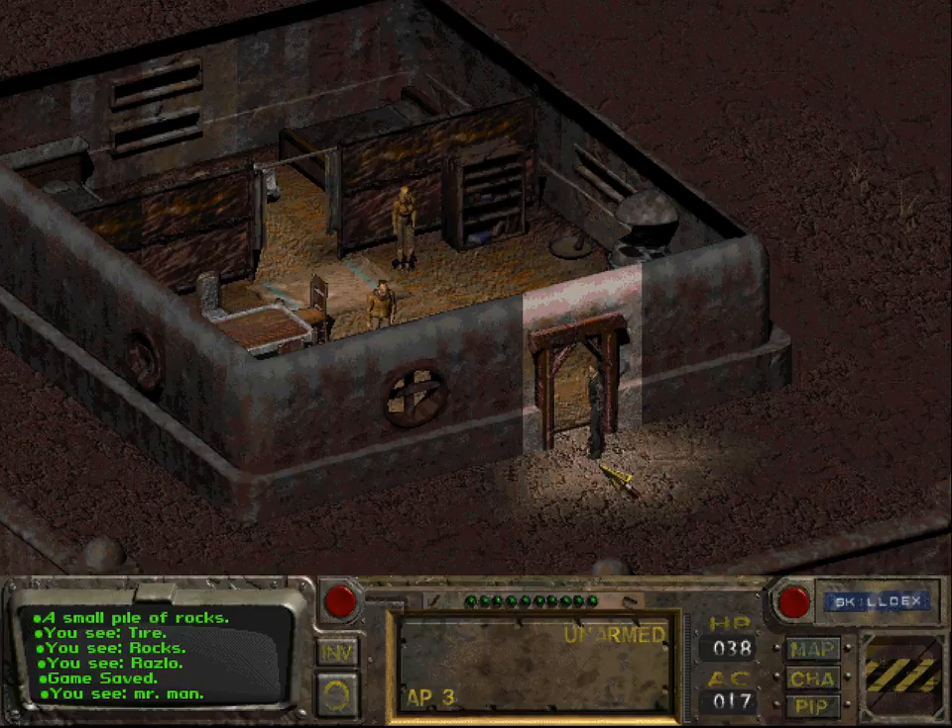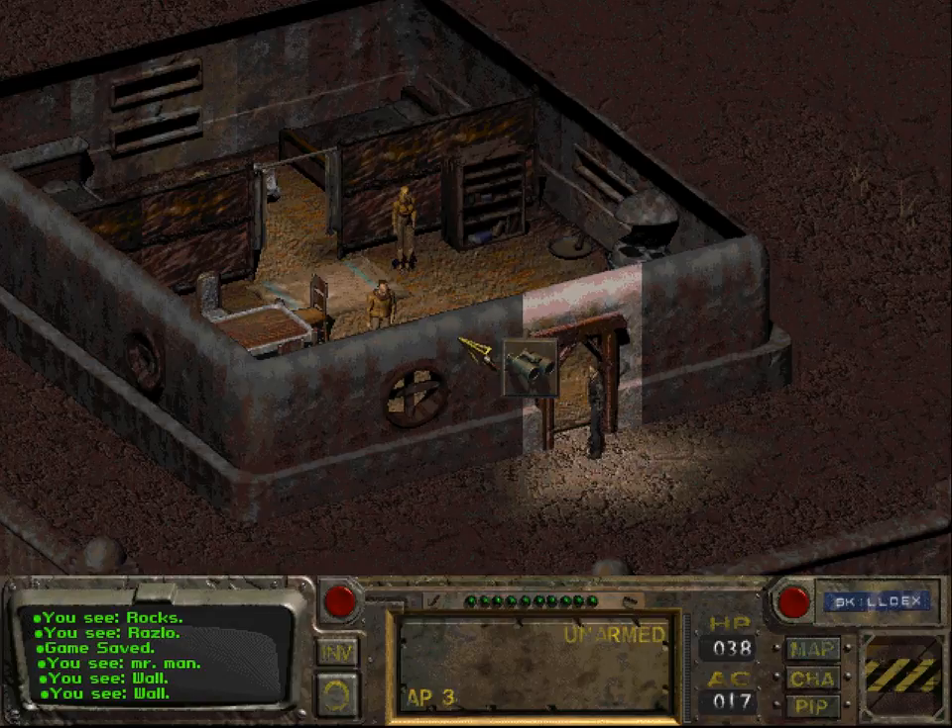Welcome back folks, welcome back to Let's Play Fallout. In the last video we completely searched Vault 15 and we found that the entrance to the command and control center was blocked by some rocks, so we didn't find a water chip in there.